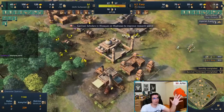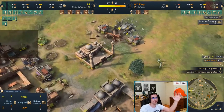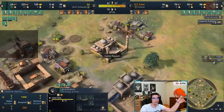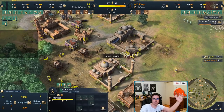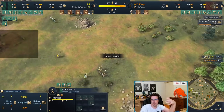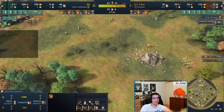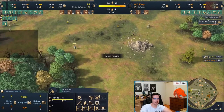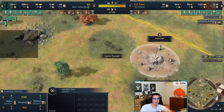Once you build all these buildings you just spend all your resources on two unit types and scholars, because there's nothing else left to produce. This is the beauty of Delhi — I don't have to worry about getting an eco upgrade or stopping production for any reason. You just pump units.